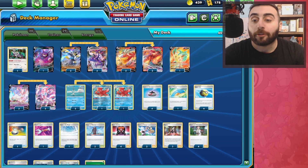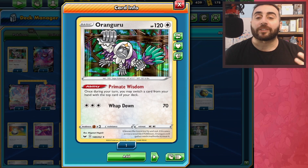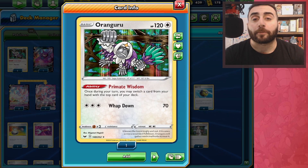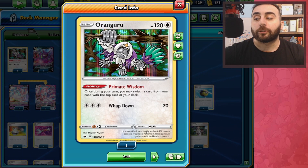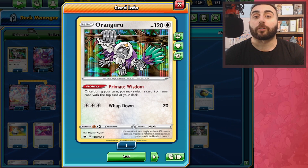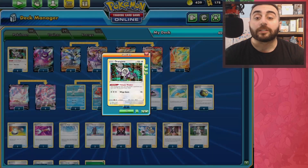Of course, we have a bunch of different types of Pokemon. We have an Orangaroo, a colorless type with the Primate Wisdom ability, which lets us switch a card from our hand with the top card of our deck. It's great for preserving a card we don't want to lose when we play Research or Marnie, or great if we want to ensure we have a card for the following turn in case our opponent Marnies us.